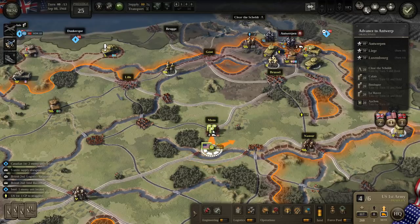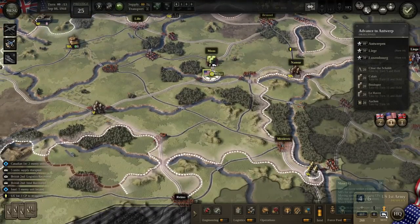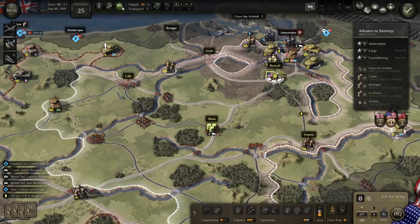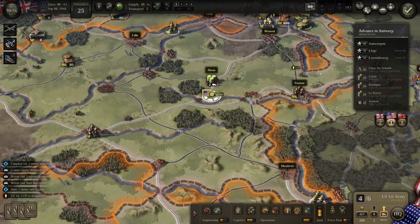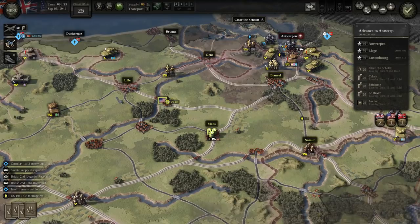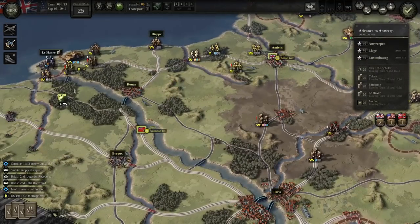We'll move these guys to Brussels, I think. We definitely have troops that are... nope, that won't help either. So we'll move them to whatever this town is — that'll get everybody back into supply at the front line. There are American troops back in the rear that are out of supply.